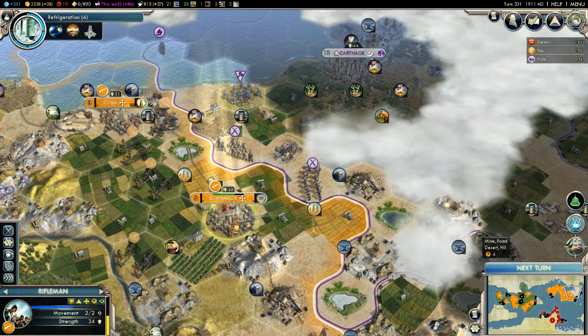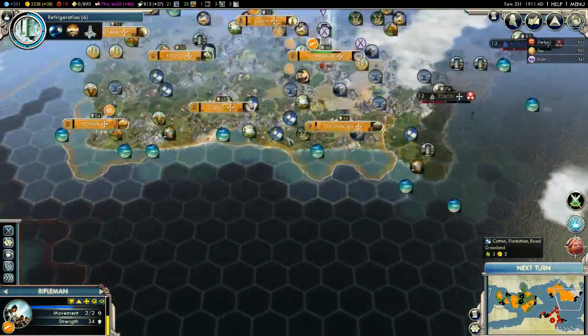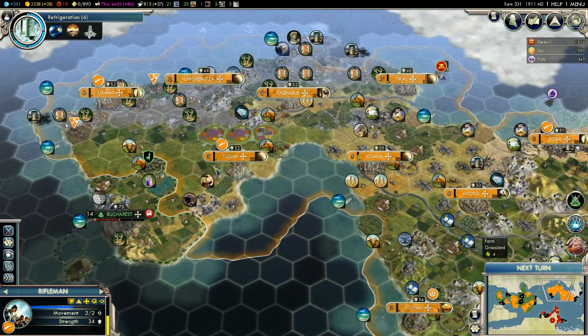What about these rifles? Major defeat — we don't want that. The city-state allies of Dido — okay. Bucharest has declared war. Where the hell is Bucharest? Over here. It was already at war with me though, wasn't it? We've got nothing really to worry about over here anyway.